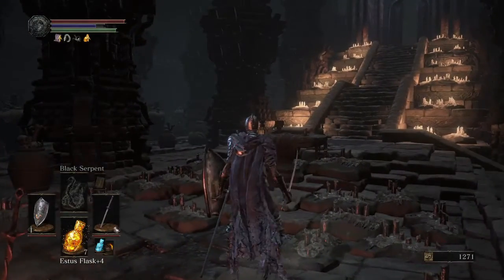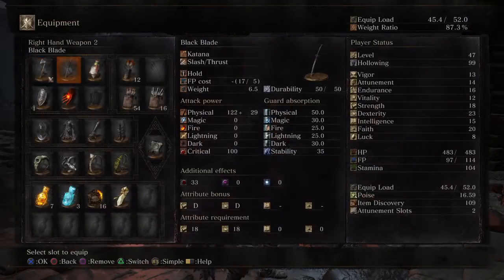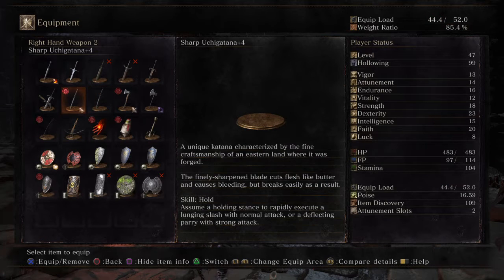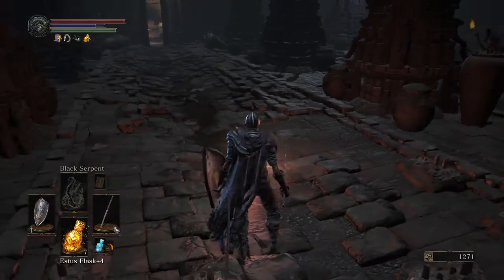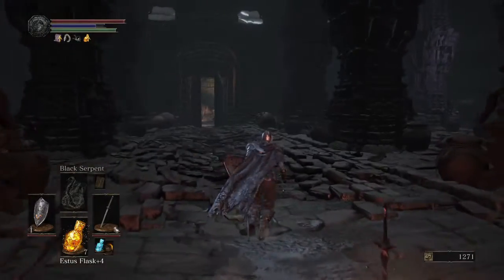That's how you're going to get this Black Blade right here. This is the Uchigatana, of course, but the Black Blade is basically the exact same thing. I believe it's actually a little bit shorter, though — it's kind of difficult to tell since the menu doesn't give you a very good representation of blade length. Reading the description confirms it is a little bit shorter than the Uchi Katana. It's a pretty cool weapon anyway — that's how you're going to get that one. See you next time.